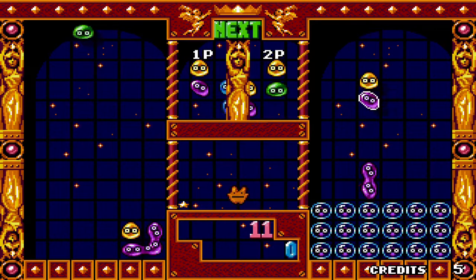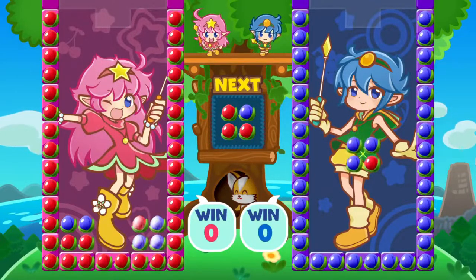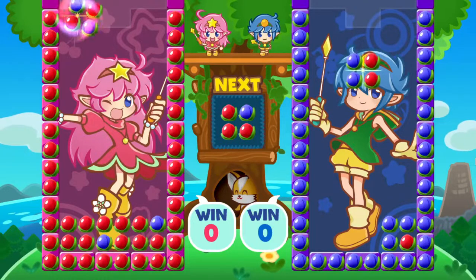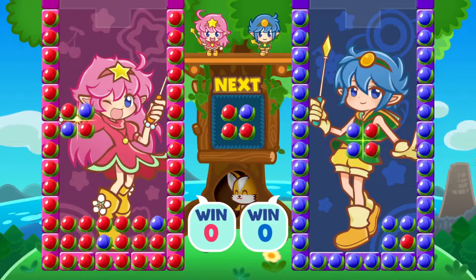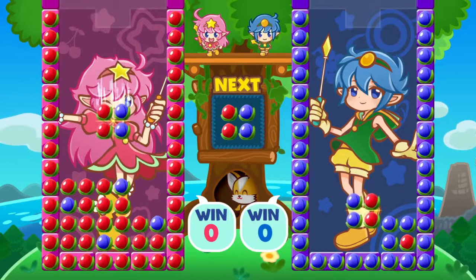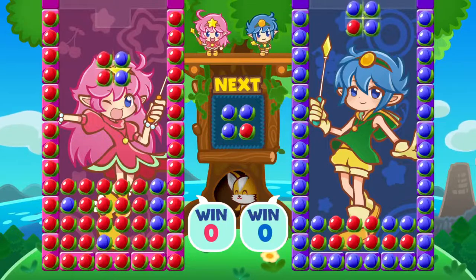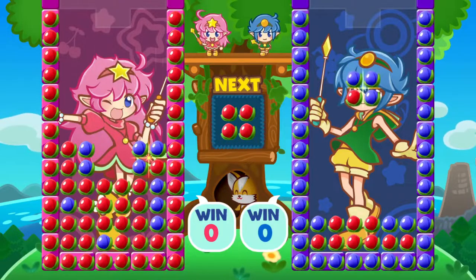We're going to be focusing on the next queue in this video. Now we're looking at the first example for today's video. This is a game where the next queue is shared amongst the two players. So you see the next piece is three red, one blue, and whoever makes their move first gets that next piece as their piece. So it's a shared queue.